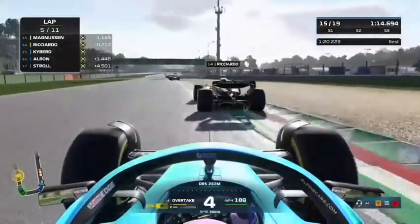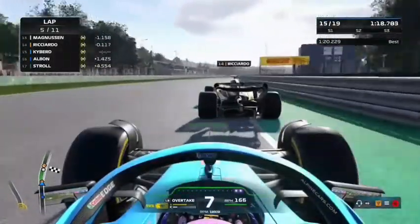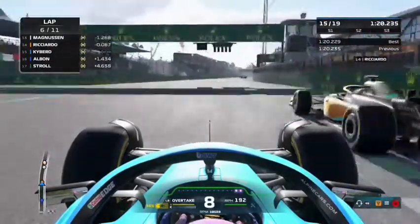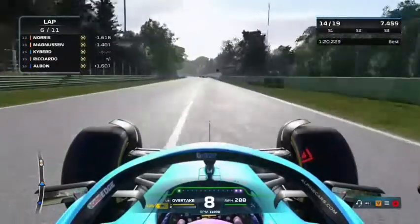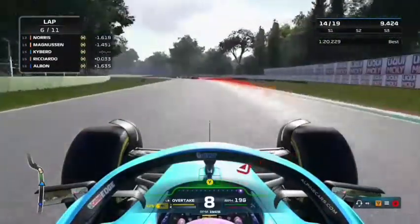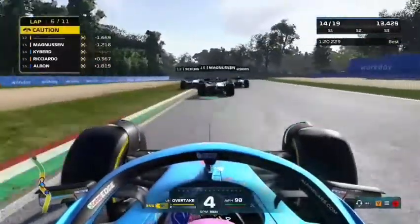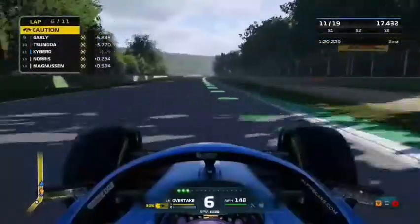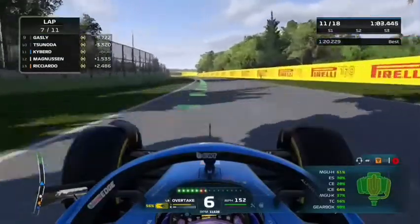Moving on to lap 6, Ricciardo is in our crosshairs. We get a very good exit, Ricciardo doesn't. We get up the inside of him into turn one. Ahead, there's a big battle between Magnussen, Norris, and another car. Someone spins and holds up Norris and Magnussen, and we go ahead of all three of them — a quadruple overtake in three corners — into P11.